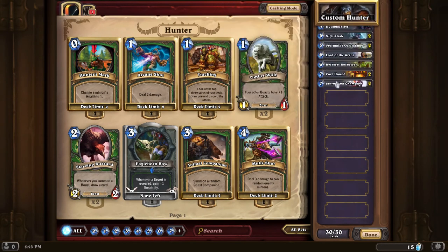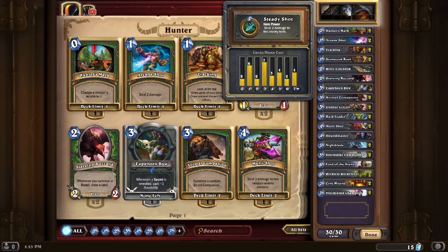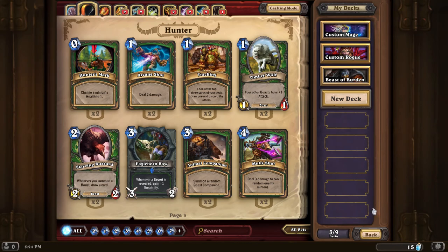I couldn't find a way to name this at first, but there's the Name option. It gives me a general curve graph as well. Let's call this one 'Beast of Burden' — done.